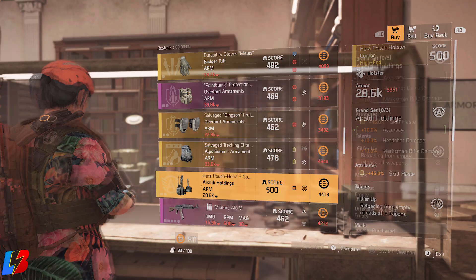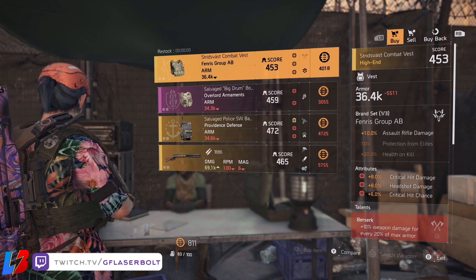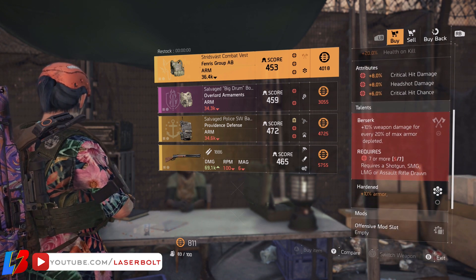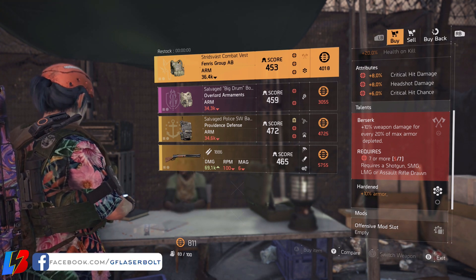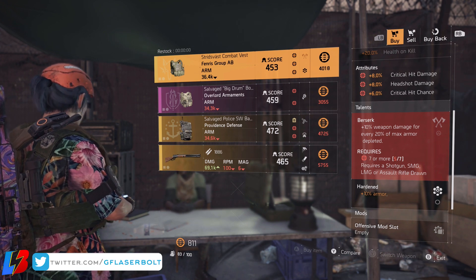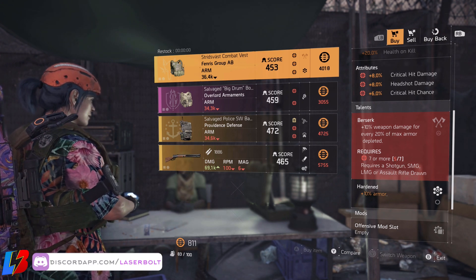Now on to the semi-god roll piece, and this one's actually a really, really good find. This is going to be a vest called the Stride Vast, and it's going to be located in Dark Zone South. It comes with 10% assault rifle damage — if you're running an assault build, this is definitely the one you want to pick up. It also comes with 8% critical hit damage, 8% headshot damage, and 6% critical hit chance. The talents are Berserker and Harden. Harden is the only reason I didn't name it a god roll, but if we didn't have Harden in here it would be a god roll. This is a really, really good vest, and I highly recommend you guys pick this one up. You're also going to be able to switch that Harden roll if you want to, so theoretically this is definitely a god roll in my book.